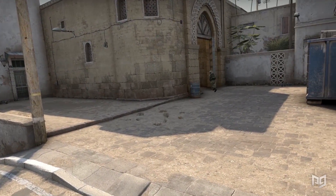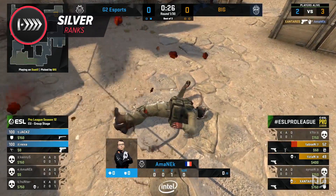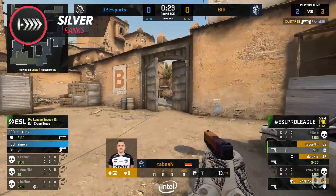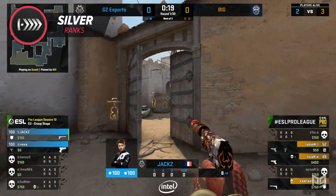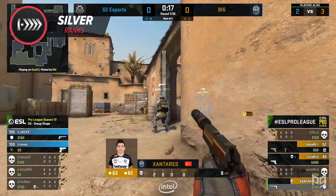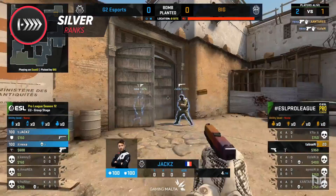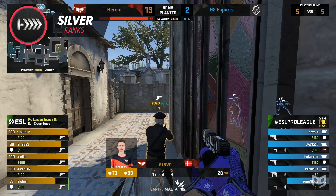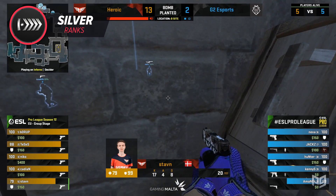The first rank we're going to be going over is Silver. In the Silver ranks, players have a whole lot of bad habits. Oftentimes their counter-strafing isn't on point, they may have really bad aim, or maybe they have difficulties controlling their spread. But the most important thing that all Silver players struggle with — because if they don't, they could essentially carry themselves out of Silver — is crosshair placement. On this channel, we stress crosshair placement a lot, and that's for a good reason.